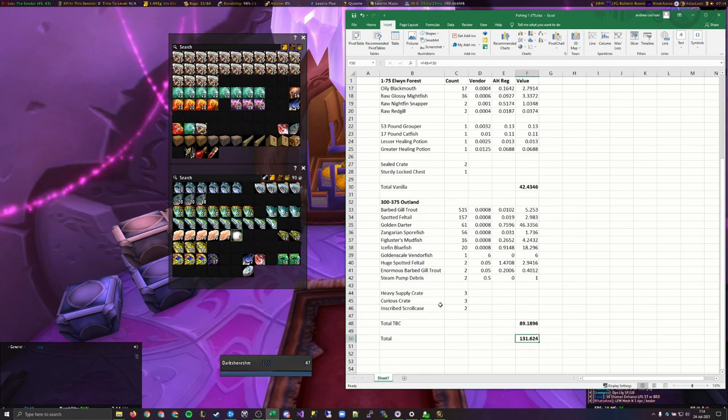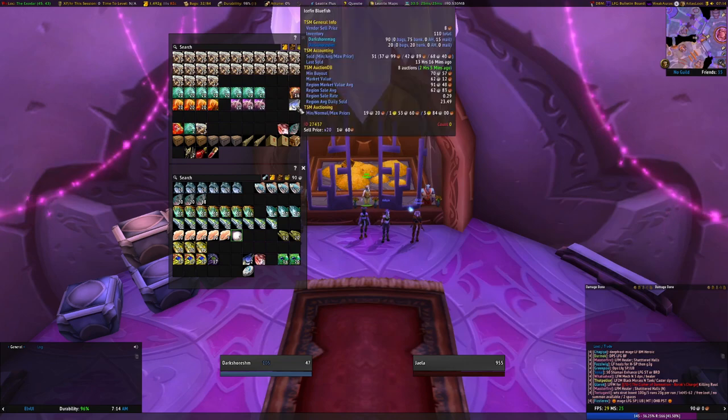For my server this is actually going to be a little bit lower — for example, if we take a look at the icy blue fins, their region market average is 91 silver, whereas the current market value on Paggle is 62 silver. Quick side note: we are on the Paggle server, which means I had to do the fishing — like, come on.